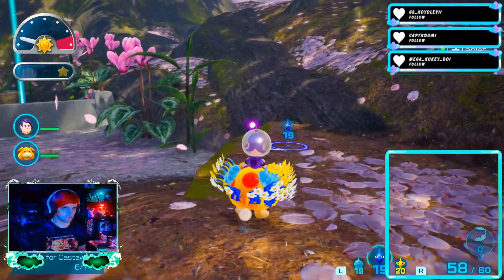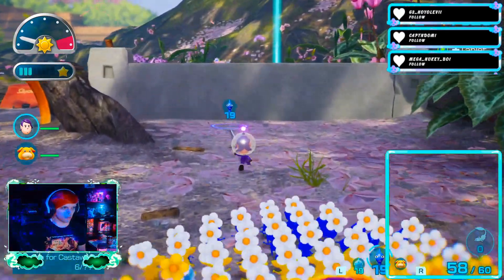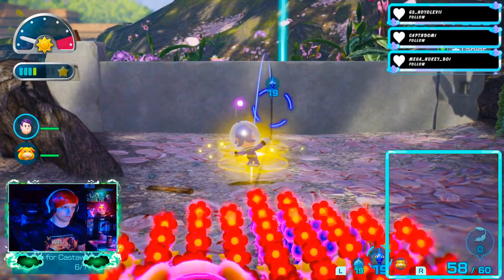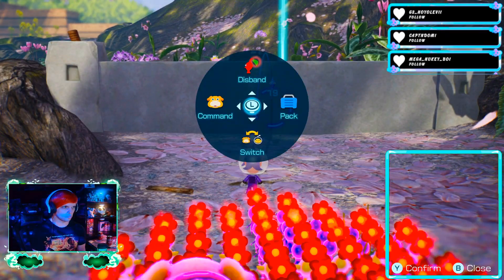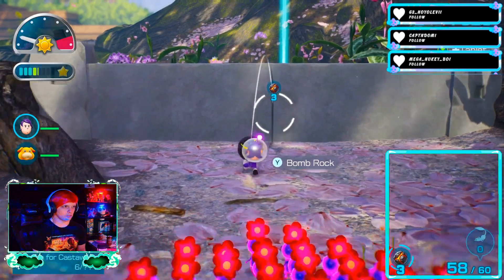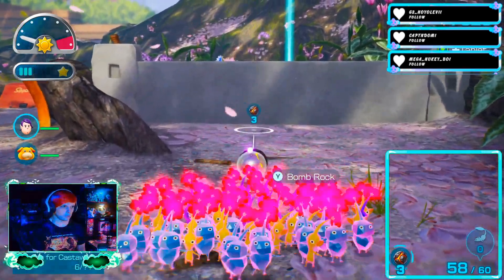Oh, is that from Pikmin 2? That's adorable. Usually the Pikmin will hum various tunes — like in the first game they hum Luigi's Mansion 3. Sorry, I'm still getting used to the controls here. So here we have the Bomb Rocks, and we can just throw the Bomb Rocks at this wall, presumably.